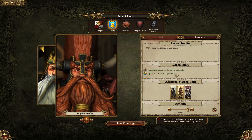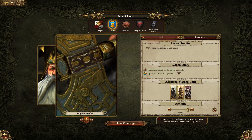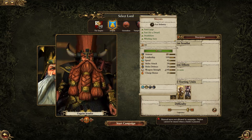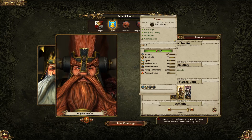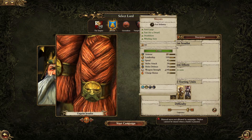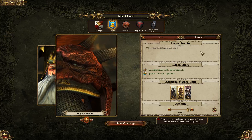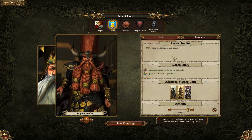We also have Ungrim Iron Fist, who really focuses on a specific unit called the Slayers. You get minus 50% upkeep costs and minus 25% for the initial purchase of Slayers. Those are really strong numbers, but Slayers are a very niche unit — they're good at killing monsters and terrible at basically everything else. They can't really hold the line for your artillery and ranged units. You might have one or two in your army late game, but you're really not going to be leveraging those advantages that much.